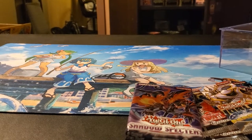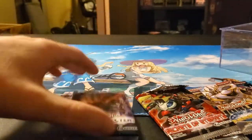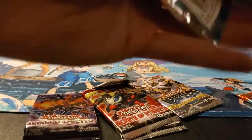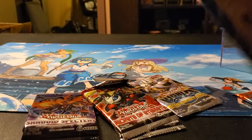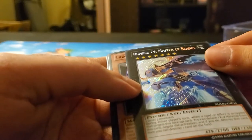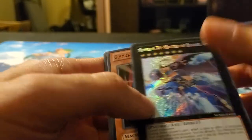The three cards they gave us — they gave us two Tardy Orcs and a Chiron the Mage. Alright, let's start with that Number Hunters. There's a lot of good stuff in here. We got Number 74, Master Blades. That's a decent card.